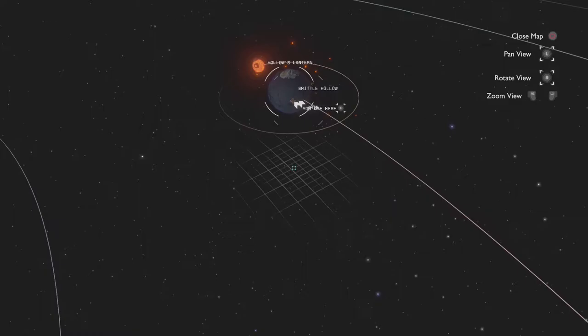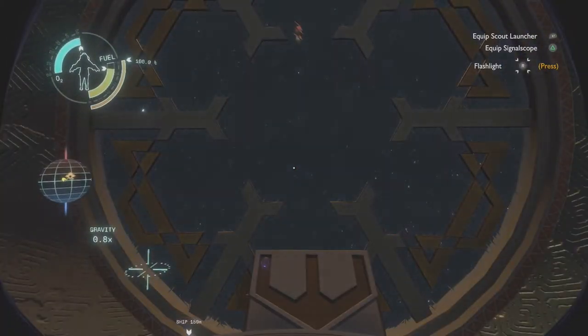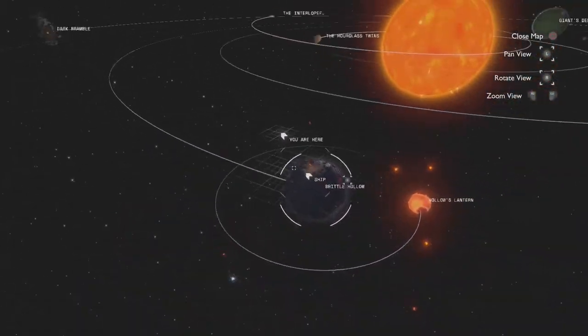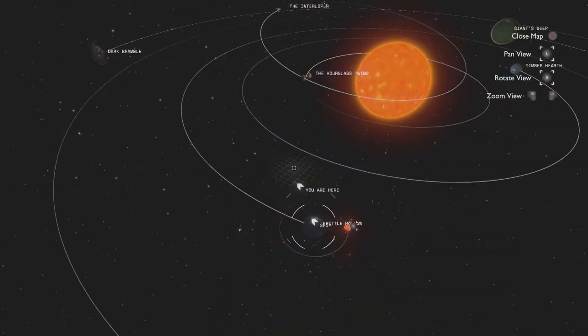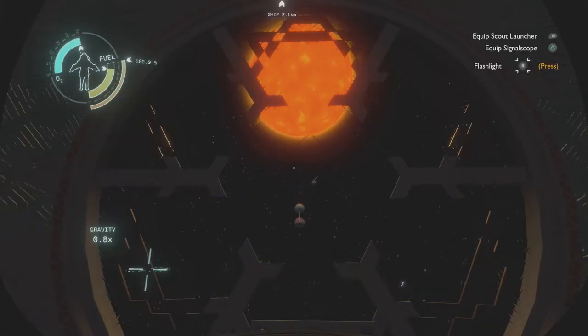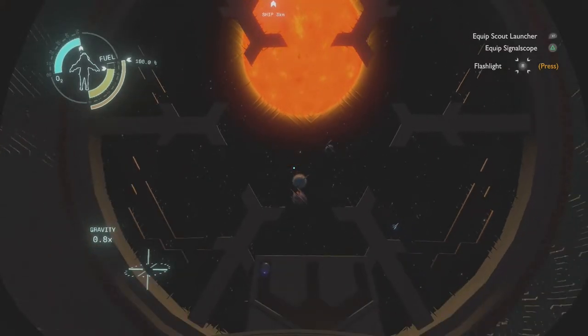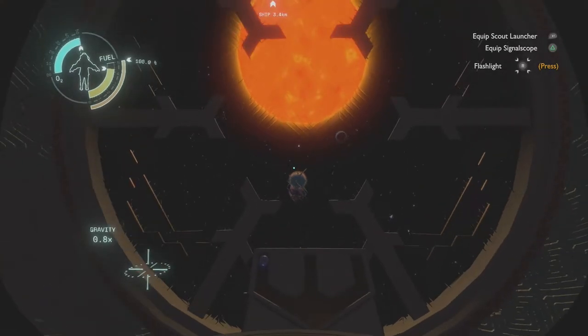We can actually use that to reach the planets closer to the sun. If we recall the shuttle with the center slot, we can plan our flight to Ash Twin. Instead of firing in the opposite direction, or retrograde, we can wait until the planet rotates 45 degrees towards the sun.